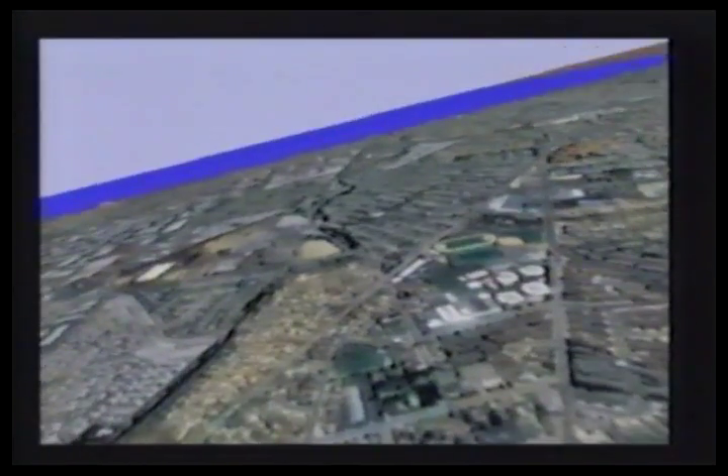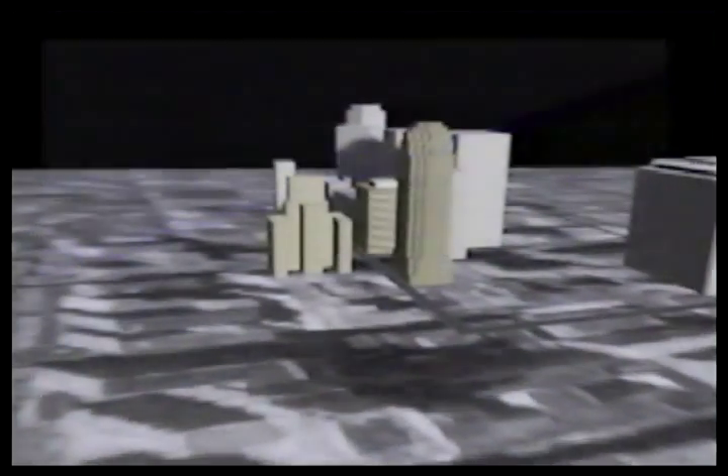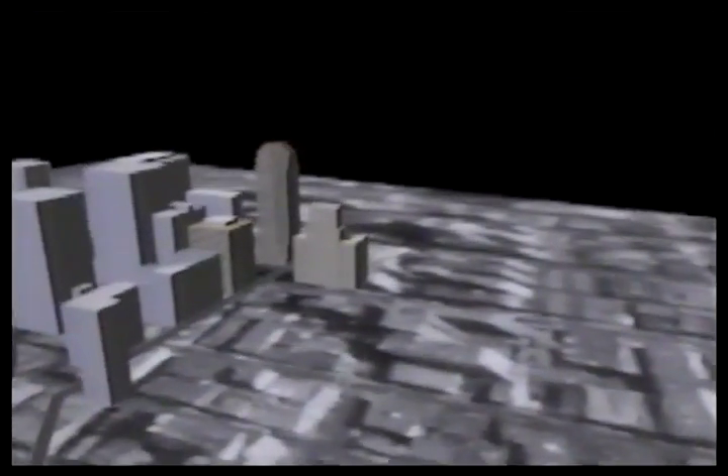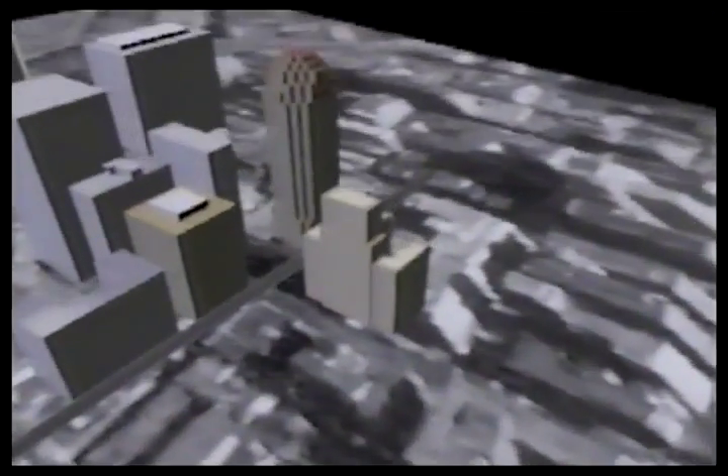Soar through the Bay Area, racing between the skyscrapers, buzzing buildings, and barnstorming. Featuring actual 3D landmarks like the Transamerica Building, the Golden Gate Bridge, and downtown San Francisco, Flight 2 allows you to fly in the face of the FAA.